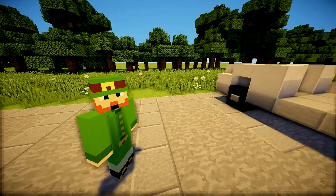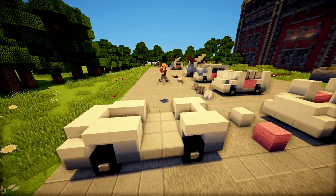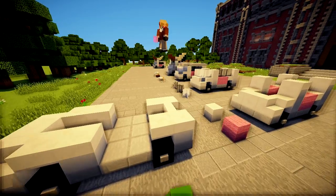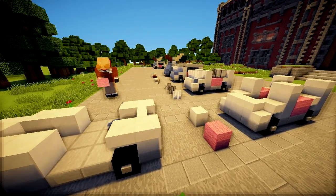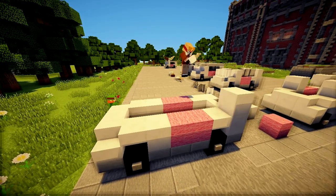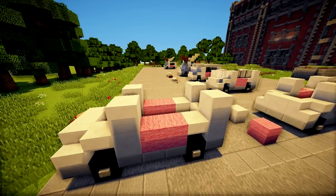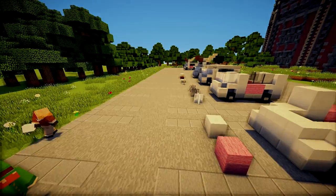Step three — with your midsection and base complete, we are going to add some more blocks like pink wool and quartz to make the midsection of the car. Add the pink wool to the sides and place four blocks of quartz. There we go — perfect, and that's the next step complete.